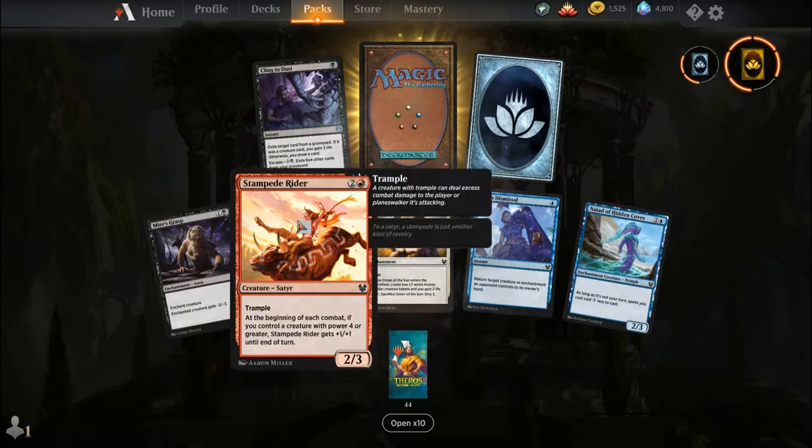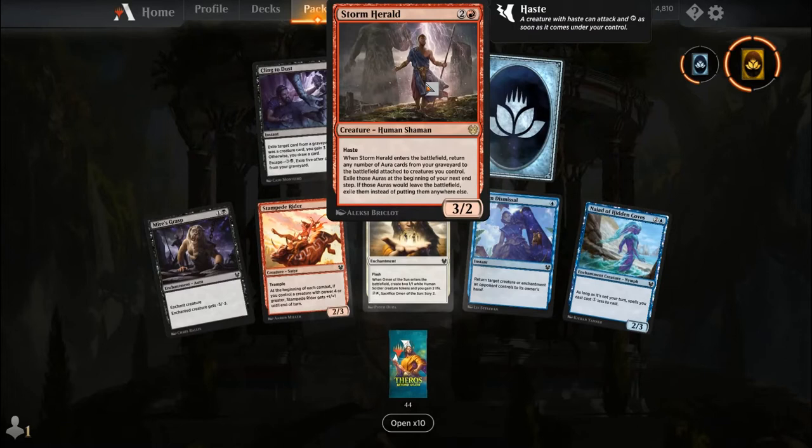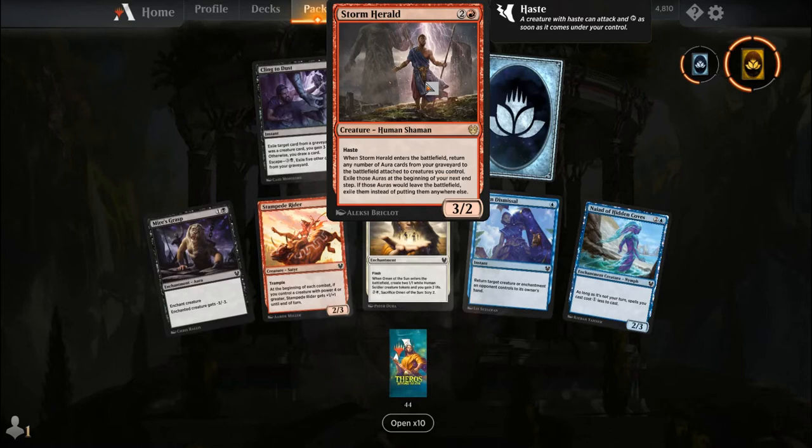Miesgrasp, Stampede Rider, Omen of the Sun, Stone Dismissal, Night of the Hidden Coves, Cling to Dust, uncommon wildcard, and our rare is Storm Herald. For two and a red you get a creature human shaman, a 3-2. When it enters the battlefield, return any number of aura cards from your graveyard to the battlefield attached to creatures you control. Exile those auras at the beginning of your next end step, and if those auras would leave the battlefield, exile them instead. It's kind of like a Gorilla's Vengeance but for enchantments attached to a creature.